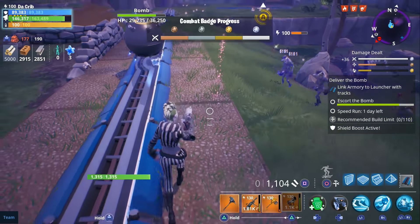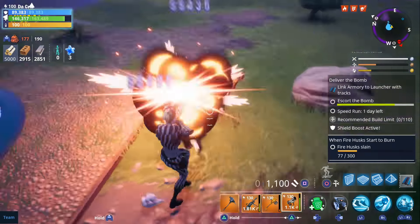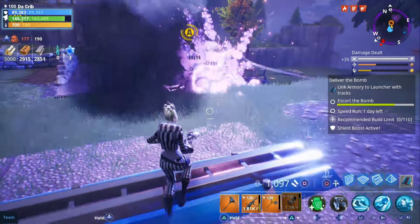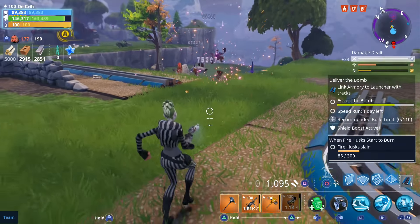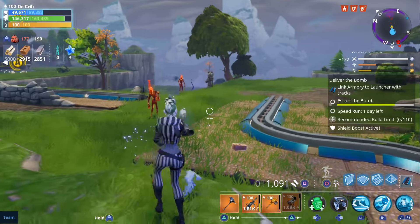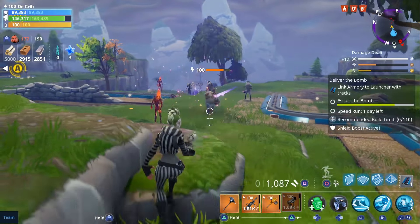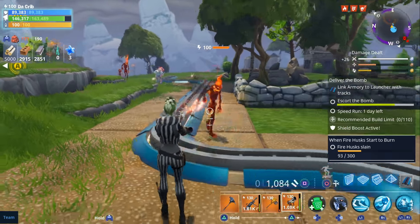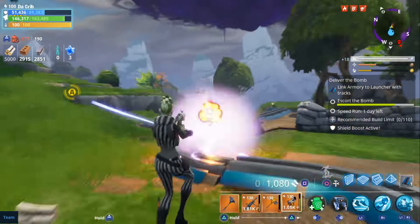We will be getting gameplay of the Lynx later on tonight. We're also going to be showing a little bit of gameplay of the new stink bomb — that's going to be another utility item like the clinger, the remote explosives, or the port-a-fort. Another item you can find in containers around the map, and just like other utility items you're not going to be able to keep the stink bomb after the mission is over — it'll automatically disappear from your inventory. I'm not sure if y'all will be interested in seeing gameplay of the reskin heroes, so let me know in the comments which hero you'd want to see.